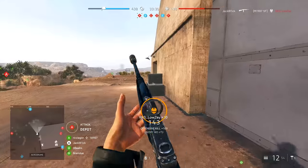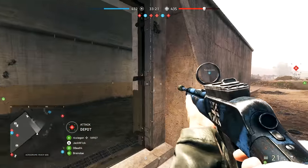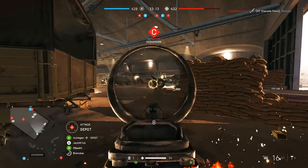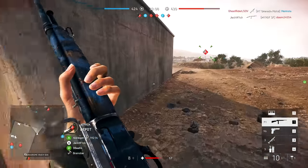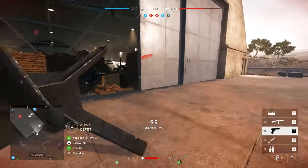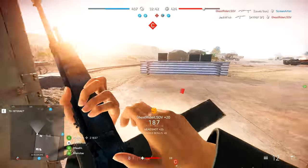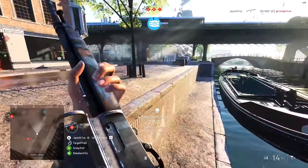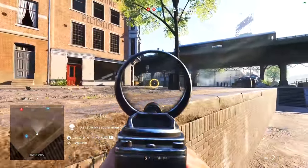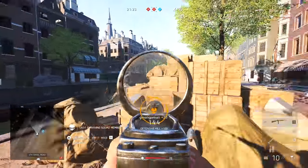Moving on to my favorite gun in the assault class and one of the most insane weapons in the entire game — the M1907SF, or as I like to call it, the AEK of Battlefield V. This gun is a close range monster that empties its mag faster than you can blink. It can be tricky with multiple enemies — you can shoot way too many bullets at one guy and end up needing to reload, so you need to conserve ammo at times. Single fire is pretty good at range too. Two quick clicks in full auto actually sends three to six bullets, so you can drop people at medium range by literally clicking your mouse twice.